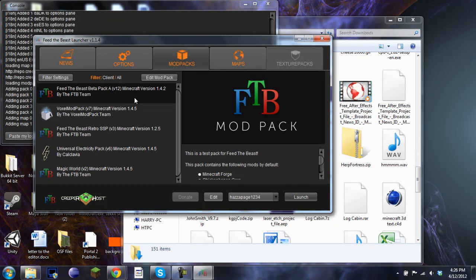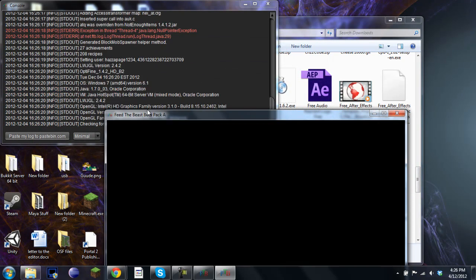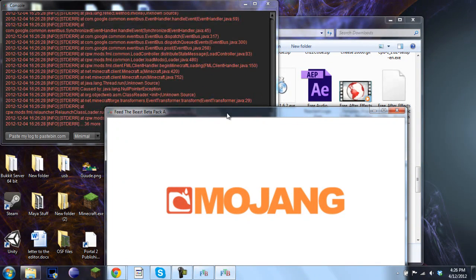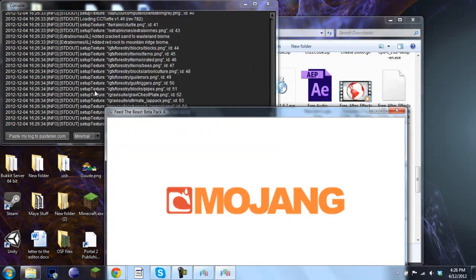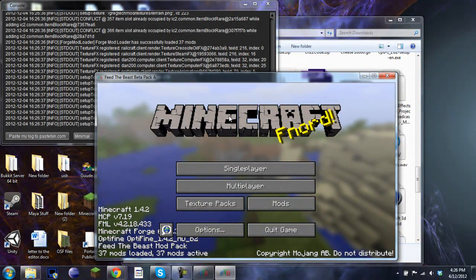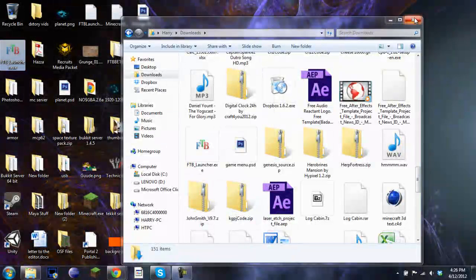So you're going to want to click on it and then click launch. When I click launch it will just open and log me in because I've already installed it, but it'll come up and ask you to install, which will all be good. As you can see it's opened up a console in the back, which is just for people to see what's going on. If you get an error message you can paste it to pastebin.com or copy and paste it to ask on the forums. So I'll just quit out of this.